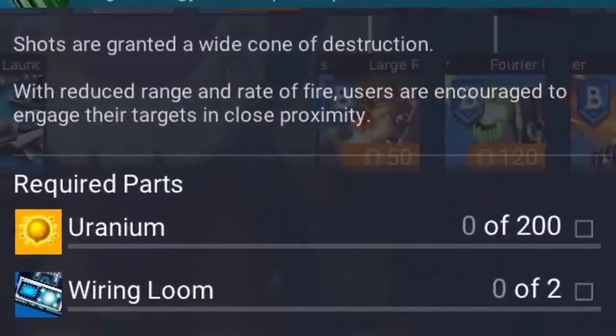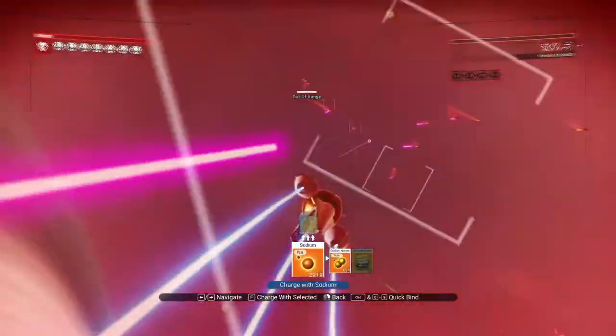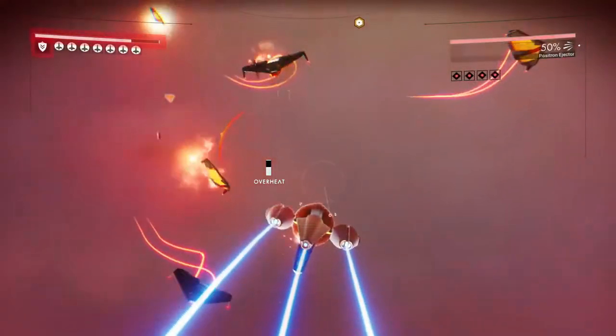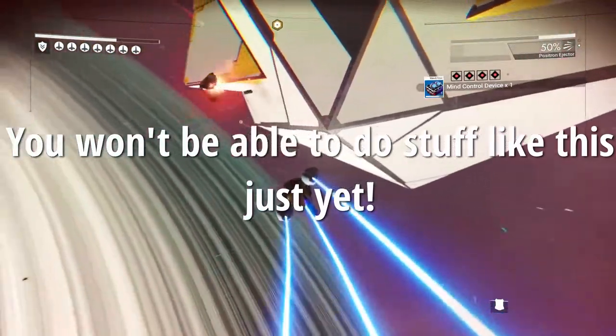You can then install it for a mere 200 uranium and two wiring looms. Now, once you've unlocked the blueprint and gone through the effort of scrounging up that 200 uranium, you probably think you're set. And while this is a potent weapon right from installation, I wouldn't recommend stopping here.